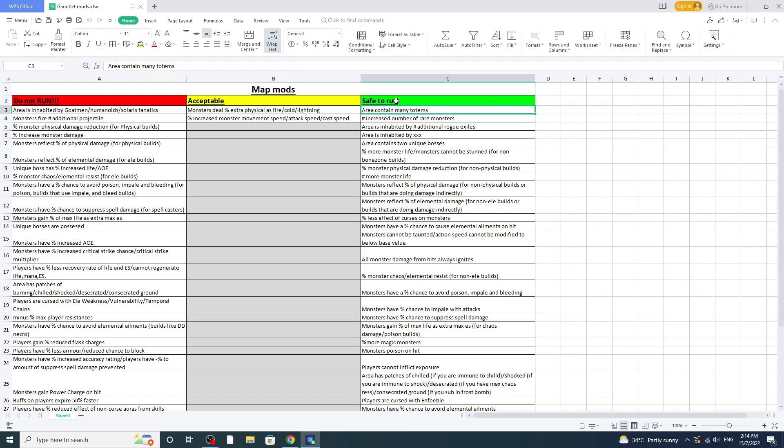Now for the safe-to-run mods. 'Area contains many totems' — fine, just be on the lookout for the Creed Totem, it's very obvious, just run away. 'Increased number of rare monsters' — fine now that rare monsters have been nerfed. 'Inhabited by rogue exiles' — also fine. There are no really dangerous rogue exiles except the chaos one that uses Detonate Pack, which is scary if you have low chaos resistance.